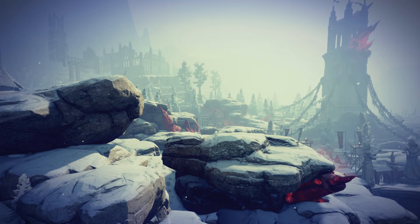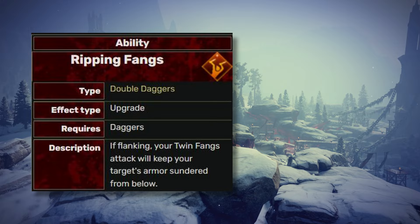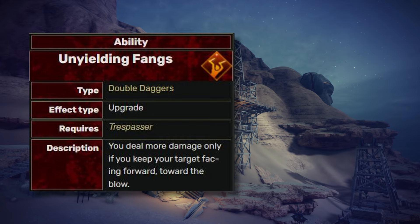Twin Fangs is one of the primary offensive abilities for Rogues. Ripping Fangs is a flank ability more suitable for a stealth Rogue, while Unyielding Fangs will do good when attacking an enemy in front. A simple and practical ability — it's on the tier B list.